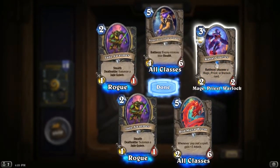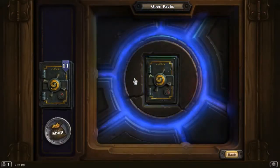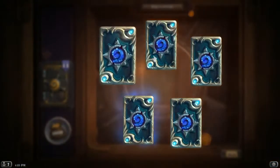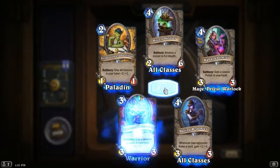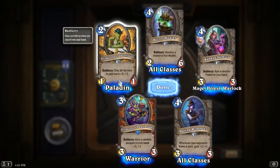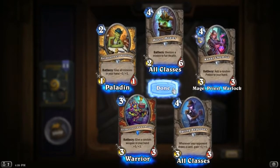Discover a Mage, Priest, or Warlock card for three mana — it's a 2/2, seems good. Grime Street Outfitter: two mana, give all minions in your hand plus 1/+1, it's a 1/1 — that seems pretty good to me.